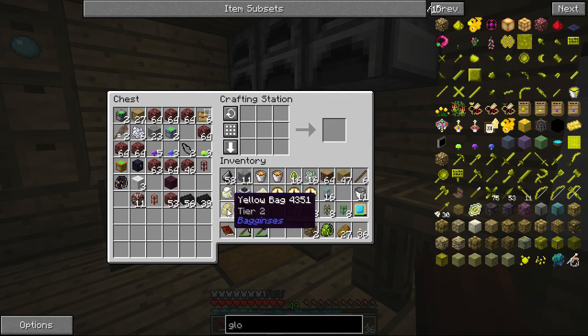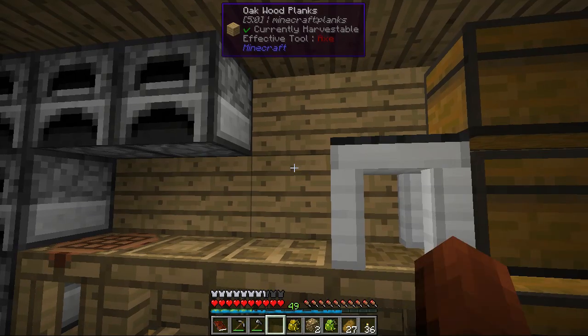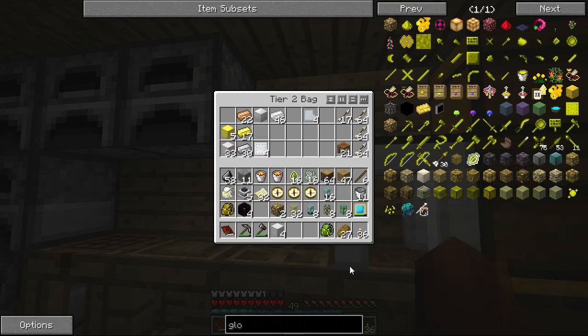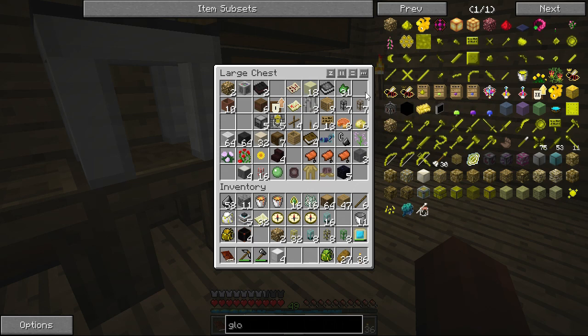We will also need the yellow bag for just a minute. We need two more - one, two, three, four of those. There's that and that. Put that back. And then the last thing - oh, iron bars. That's where I put the glowstone, with the iron bars. There it is right there. Dang it.